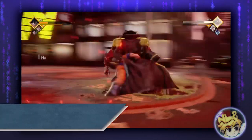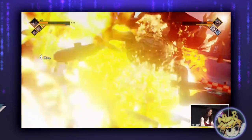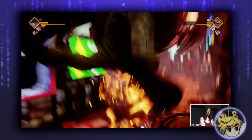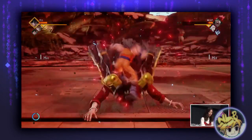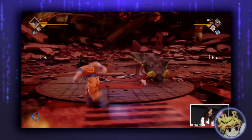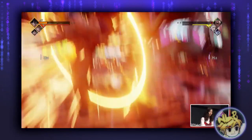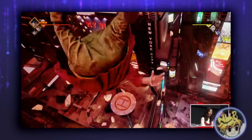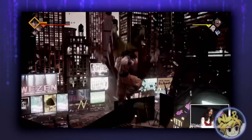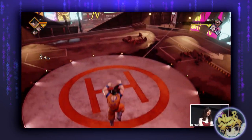Another improvement was with the health bars and the inclusion of rounds. At Hyper Japan, maybe 3 full combos would KO your opponent and matches were over in about 30 seconds. There were no rounds either, which the current build now has — it's best 2 out of 3. Matches weren't long enough to build up your awakening meter, since you received more meter by being hit than by performing combos. We actually had to stand there and let the AI damage us just to try out the awakenings and ultimate abilities.